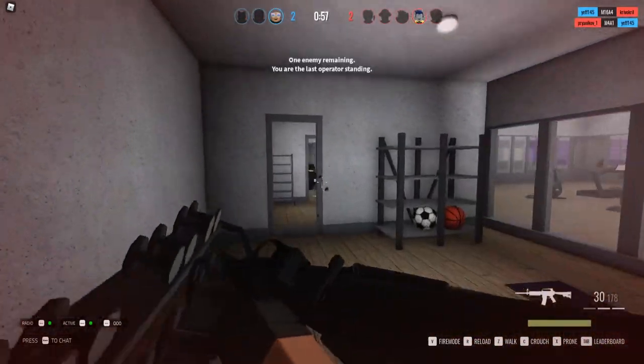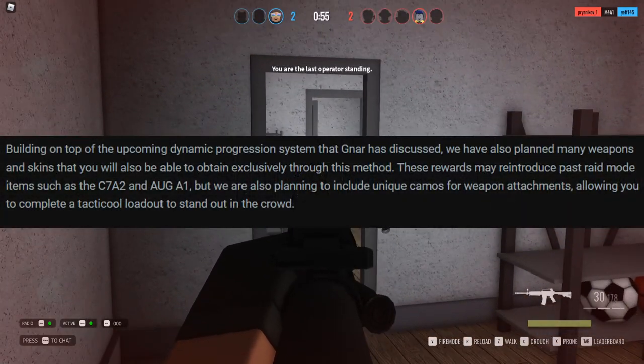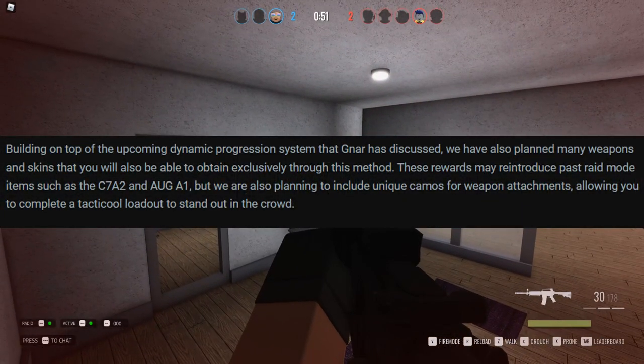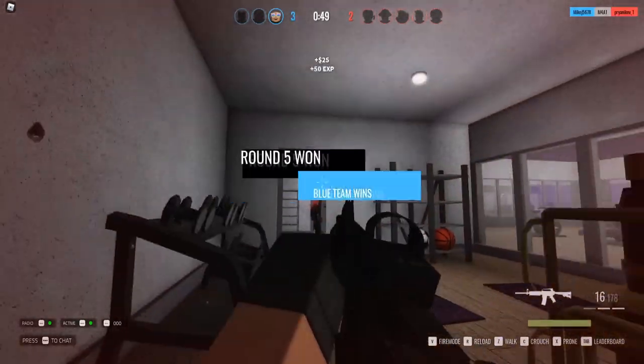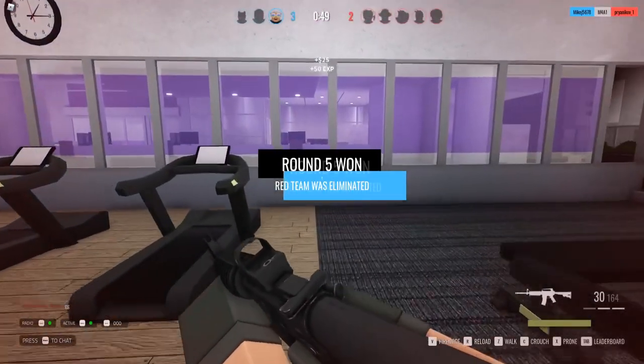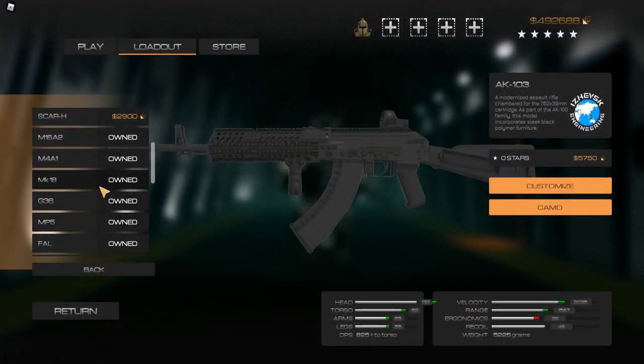Panda with no name adds to what Nara mentioned about the dynamic progression system, saying there are many planned weapons and skins that you'll be able to obtain exclusively through this method. That means only through this specific system will you be able to get certain skins, camos, and weapons.